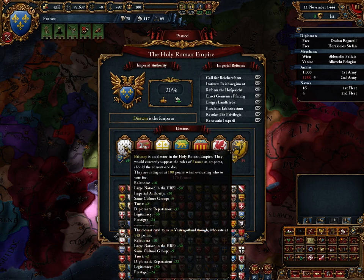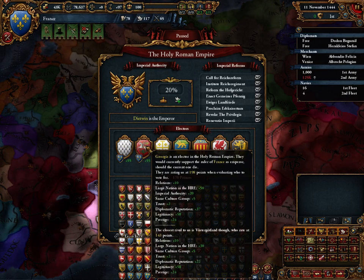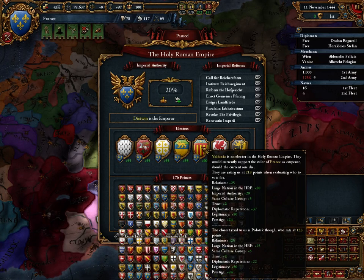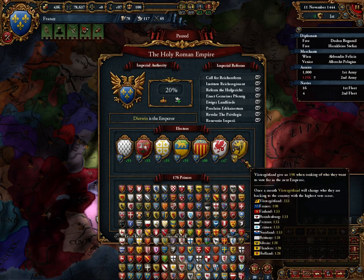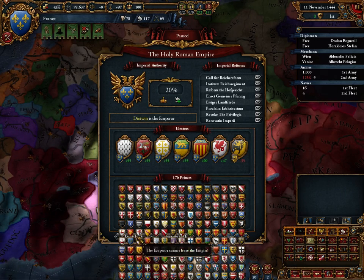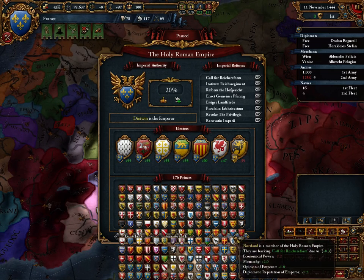Here we have our electors: Brittany would vote for us should my current ruler die. Georgia, Jerusalem, Tigris — same thing. Valencia's rating is a little bit higher and they're actually backing Polotsk. Shalland is also backing Polotsk. Vastogotland has a strategic interest in voting themselves to be Emperor. There are 176 princes. Down here we have Leave HRE — we can't leave it because we're the Emperor. Dismantle it — we can't dismantle it because we're the current Emperor. That's for other people to do if they start conquering our lands.